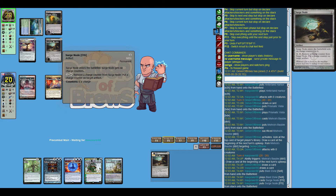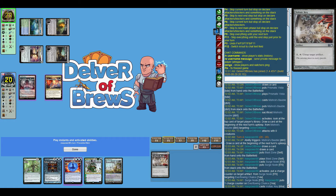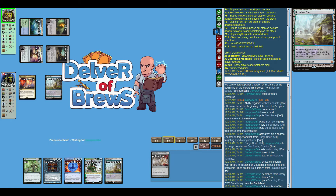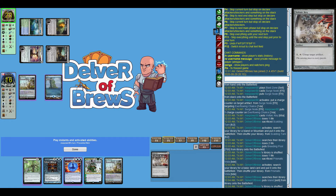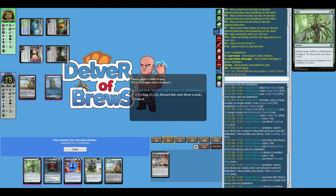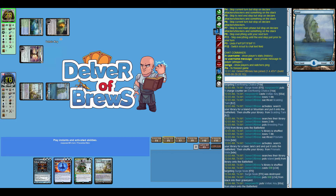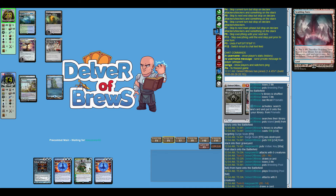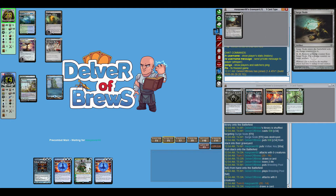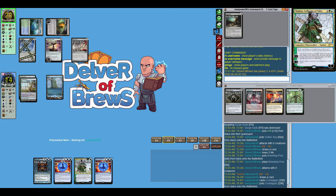Surge Node comes down and I'm going to let it go. Because of Wilt, I can actually destroy Ever-flowing Chalice later, so I'll just let them waste some counters. Voltaic Key is part of their infinite mana generation combo. I cast Wilt and take care of Ever-flowing Chalice. In retrospect, I should have probably also countered Voltaic Key, because it could then be abused with some other mana generation artifact they play — but I don't do that.